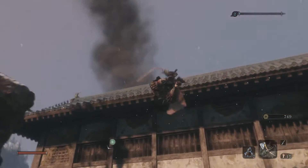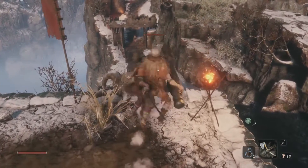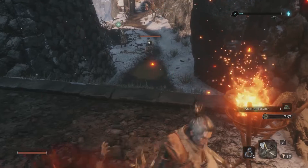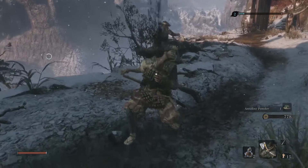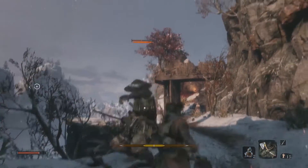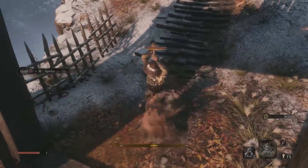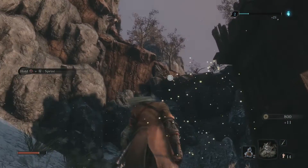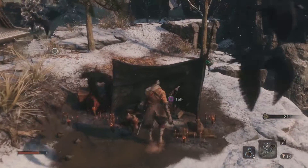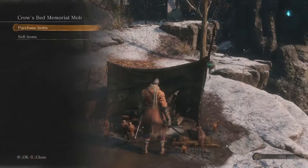He wants to know what it is that Ashina shinobi want — it'll take some time to get to that point but we will be able to find that out eventually. I'm trying to save my money. I've knocked it down to 481 — that's fine, it's not the end of the world. I can get up to 1700.